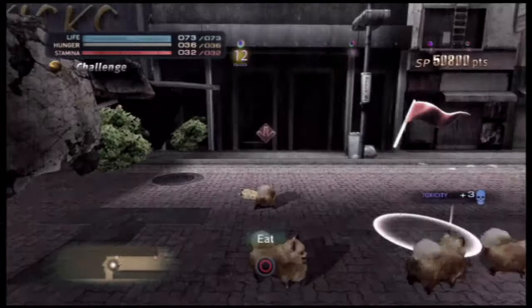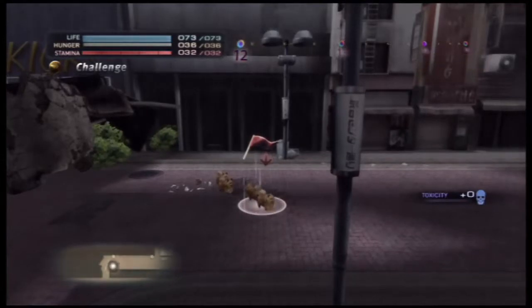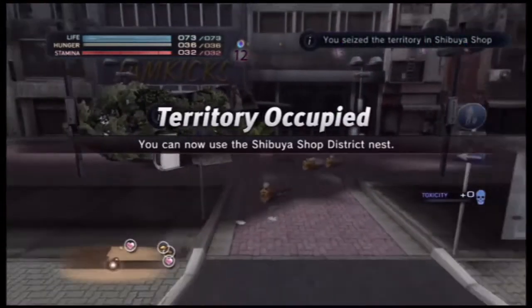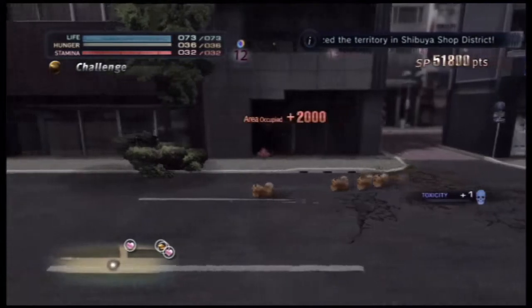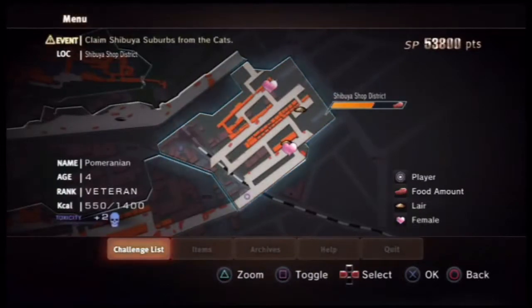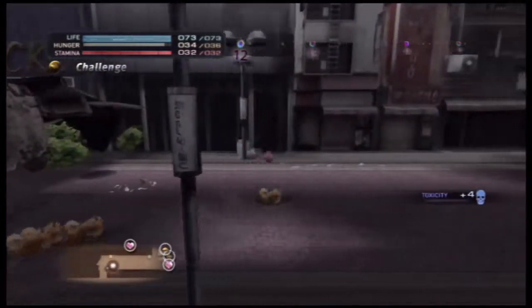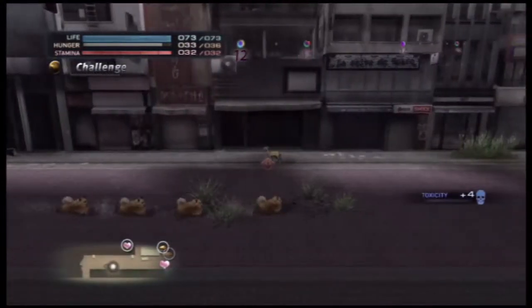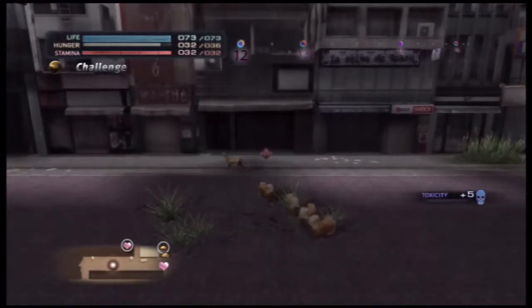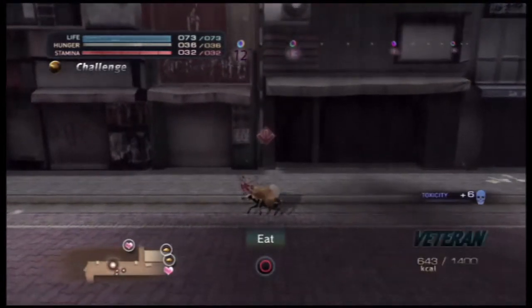Filling up the hunger level page — alright, we took the shop district. Now technically I could find a mate. Let's see what mates are here — if there's only mangy stuff we'll move on, but if not we'll mate. Let's check. Nope — desperate. Okay, I don't feel like running all the way over there.